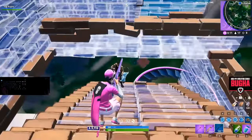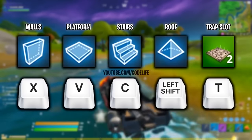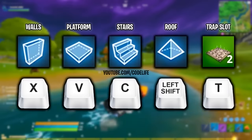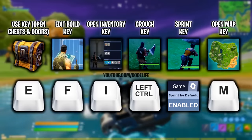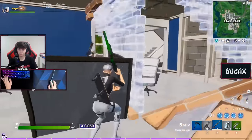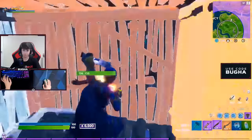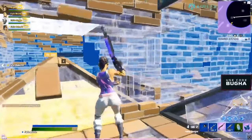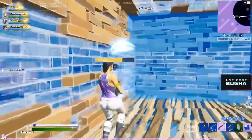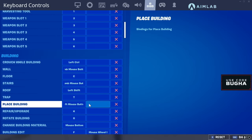Still, Booga played on these keybinds for over 2 years, including when he won the World Cup. He only decided to change them about 3 months ago by putting his cone on left shift and edit on F, which may not seem like a lot, but considering how bad his keybinds were beforehand, it was definitely a step in the right direction. He had his cone on his pinky finger, and he no longer had to stretch his index out to reach G. Fast forward about 2 months from that first switch, or 1 month ago, and Booga once more decided to completely overhaul his binds.